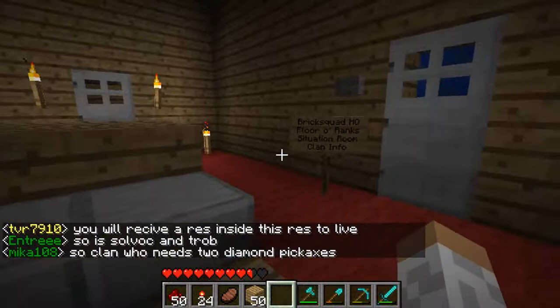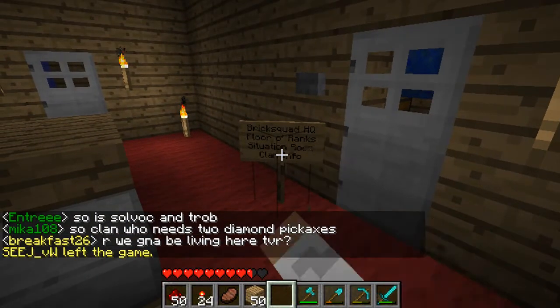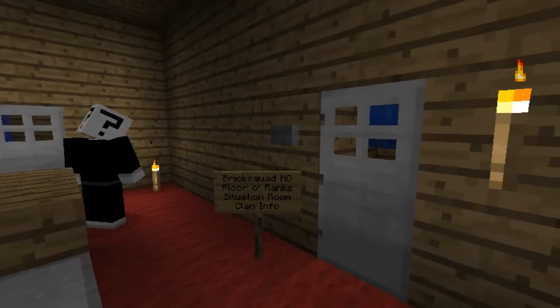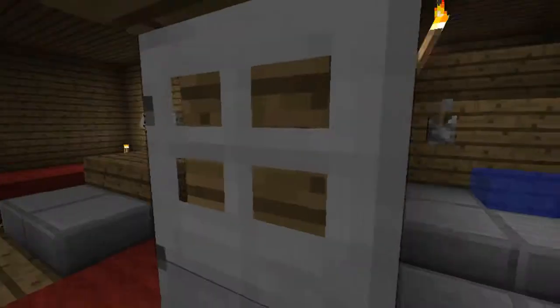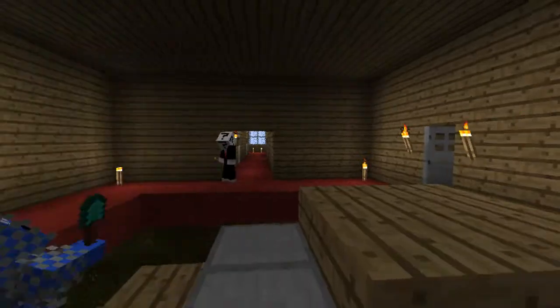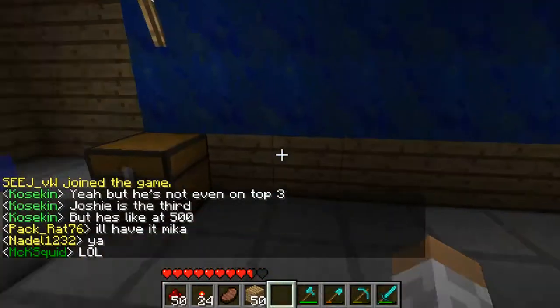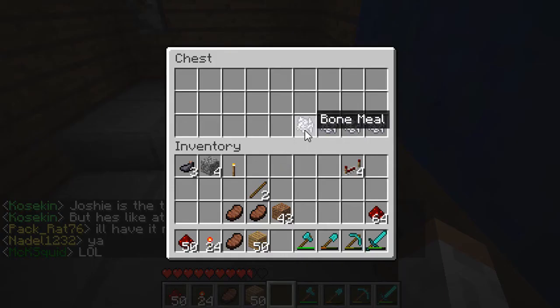Then you go to the next floor. The sign says: Brick Squad HQ — floor ranks situation room. We also have clan info in here. This is basically the hallway.